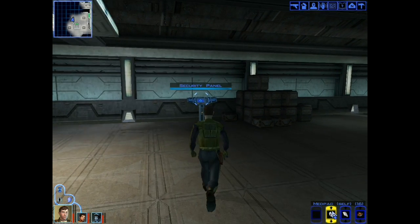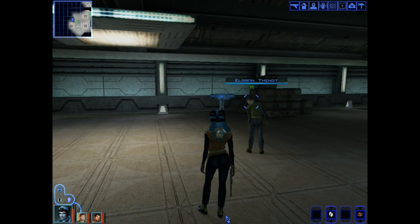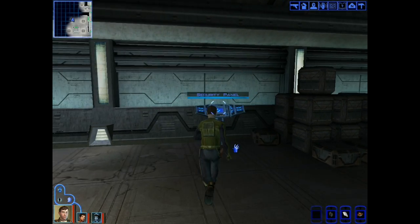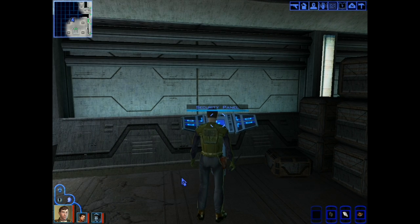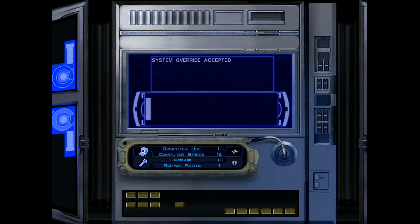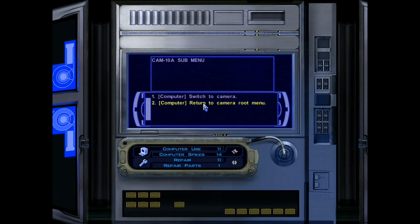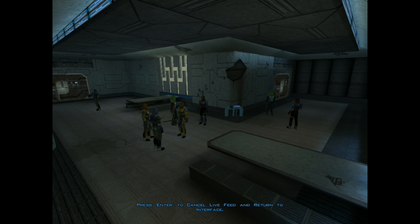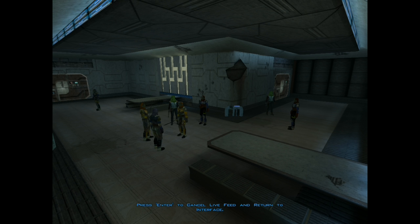Back to the business at hand of infiltrating the Vulkar base. Saving so I don't accidentally waste things. Slice that computer — slice it good. Security cameras, armory — that's where I am. Barracks — that's where they are. One, two, three, four, five, six, seven, eight. Kill them all, wipe them out, all of them. Or all but one of them.